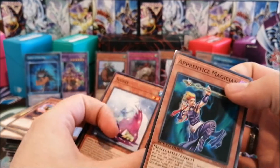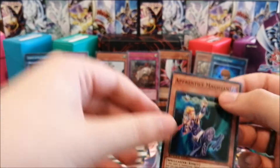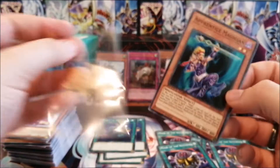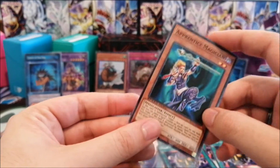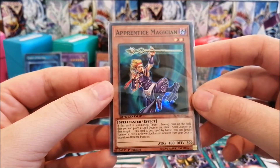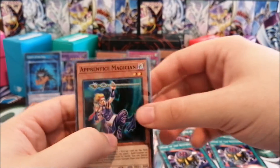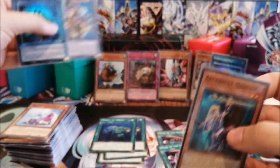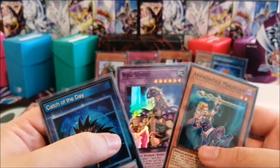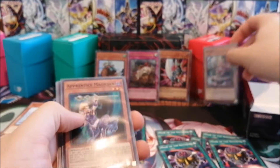We have Apprentice Magician! That was not a great box overall, but we did get some stuff I wanted so I can't complain. Apprentice Magician is nice — you kind of need three to profit from it, but whatever. It's something I wanted so pretty glad about that. Didn't get Spirit Ryu so we can't use Ryu Senshi, but we still have two skill cards as supers which is okay, and Zombina which is a very nice card.